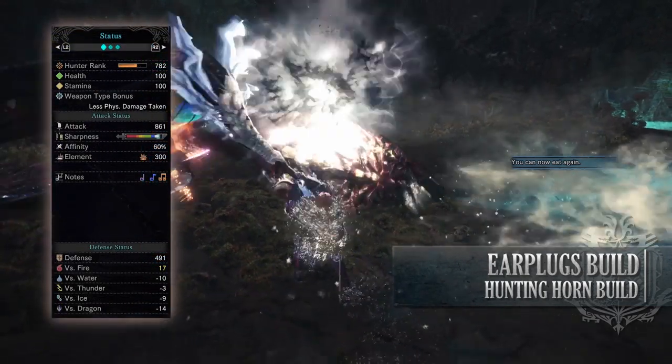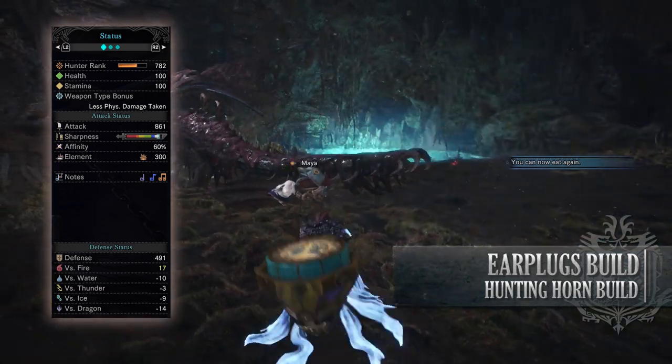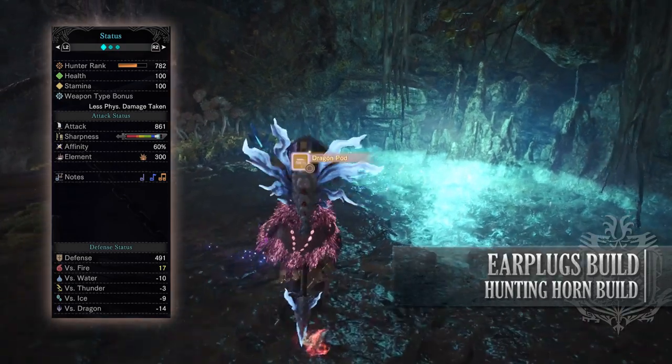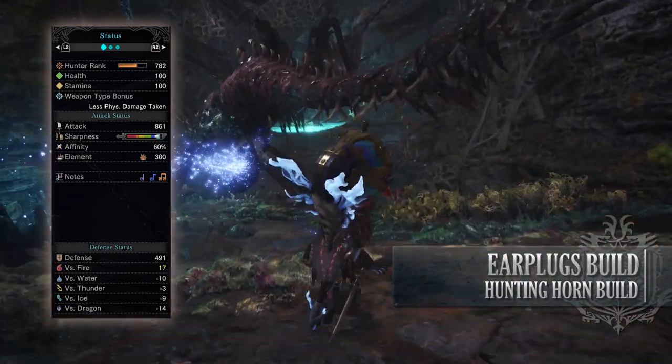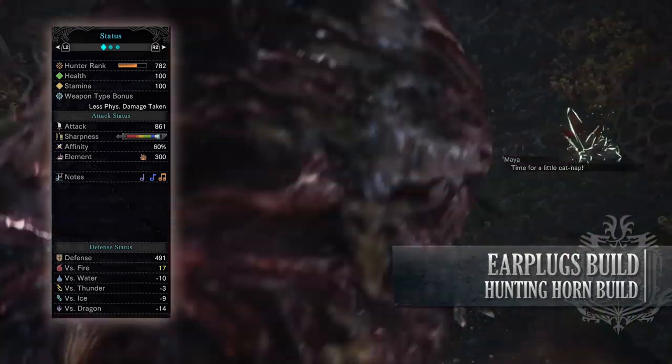So if you've done what I've done here you should have a build with 100 health and 100 stamina, 861 attack with white sharpness, 60% affinity which is actually 100% when going for monster weak points with full stamina, a blast rating of 300, with fairly decent defense especially against fire, but fairly weak to water, ice and dragon.